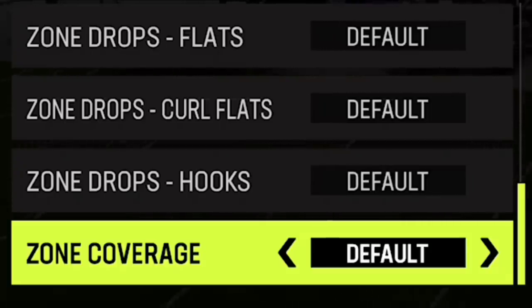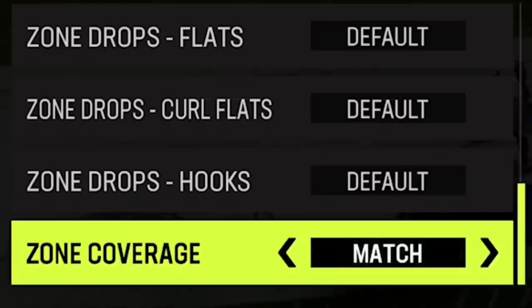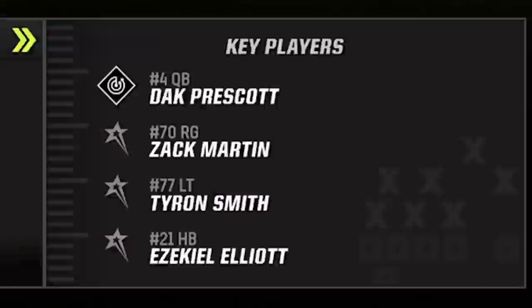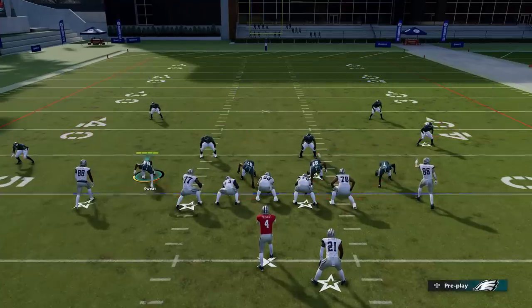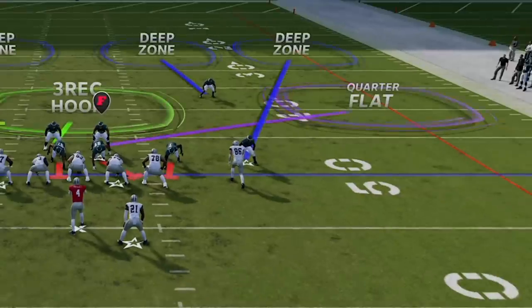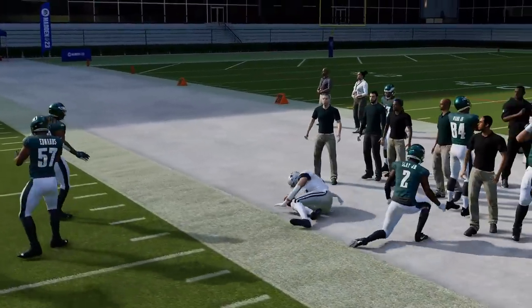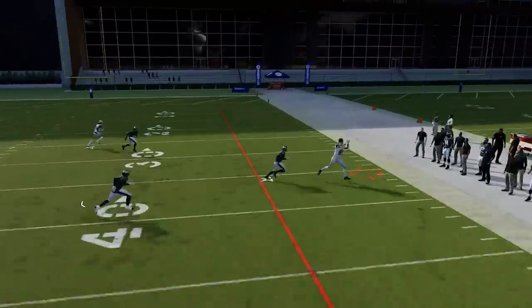Last but not least, we have a new coaching adjustment on the defensive side: zone coverage. I'll show what this looks like in regular and in match — to me, match is way better. Starting with regular, I pick cover four quarters on defense against the PA crossers play. I pinch the defense so the cornerback isn't beaten by spacing. You can see the tight end gets outside of that cornerback very easily, and Darius Slay — one of the better cornerbacks in the game — is getting cooked consistently by a pretty average tight end.